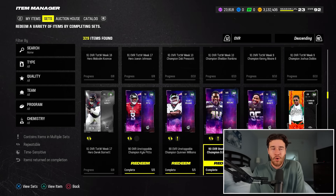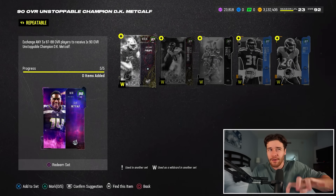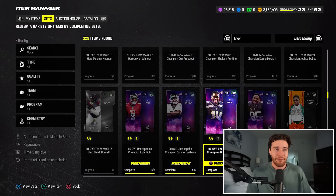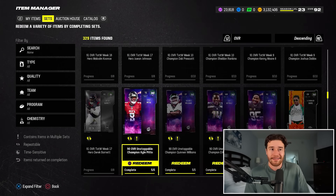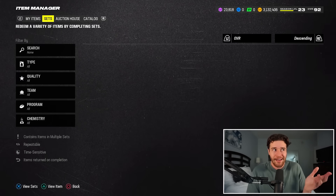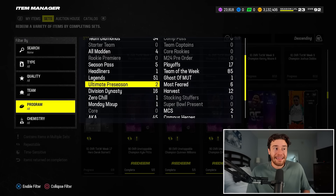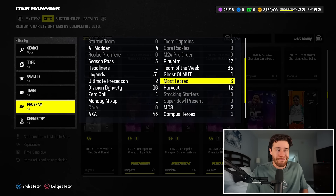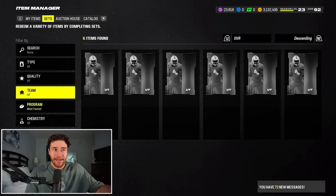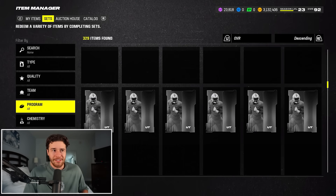Most of these sets are pretty simple — all of them are going to require 87 overall players, but they are a little bit promo specific. With the DK Metcalf set, for example, it's just four random 87s. With the Sauce Gardner set, it's going to require some AKA-specific 87s. All of these should be printing, so you can do any of them for profit. I think the one making the most profit right now is in Most Feared — you can do either of the Most Feared sets, whether you want an Arcana Champion or a regular Most Feared Champion player.